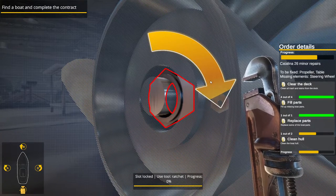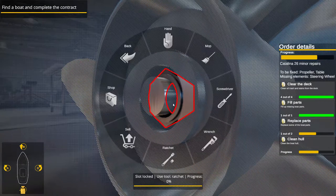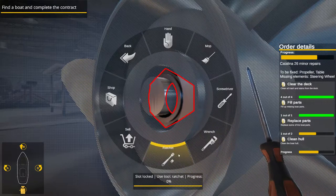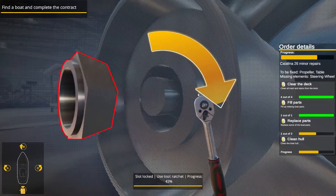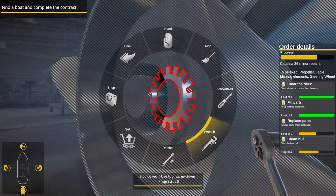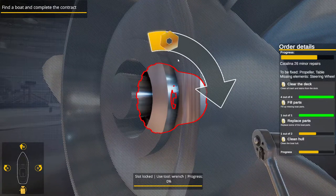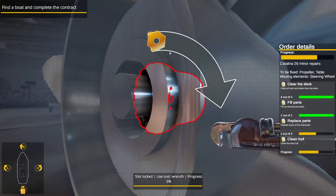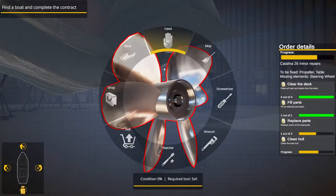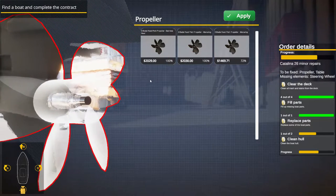I hear it making the wrenching noises. Screwdriver... ratchet... there we go. Wrong tool. Okay, now we need the screwdriver. Now we need the ratchet again. No, now we need the wrench. Wow — we used three tools for that, that's different! Now buy a new propeller.